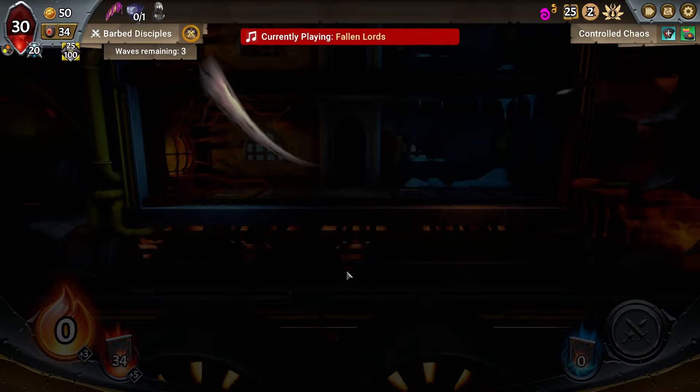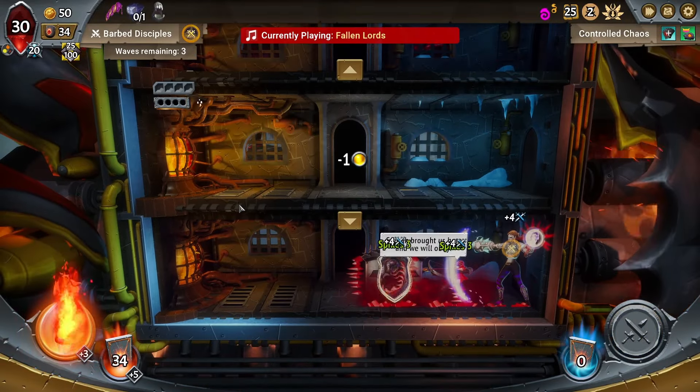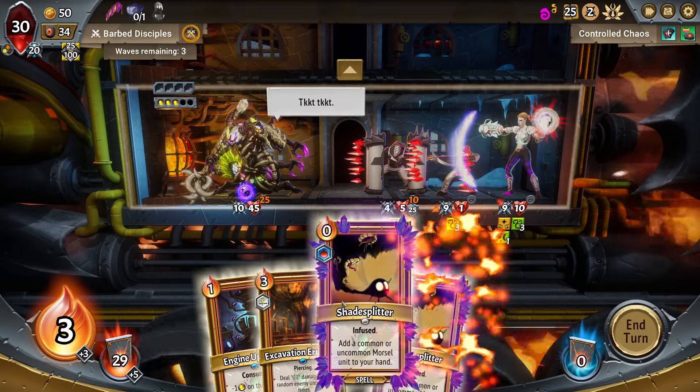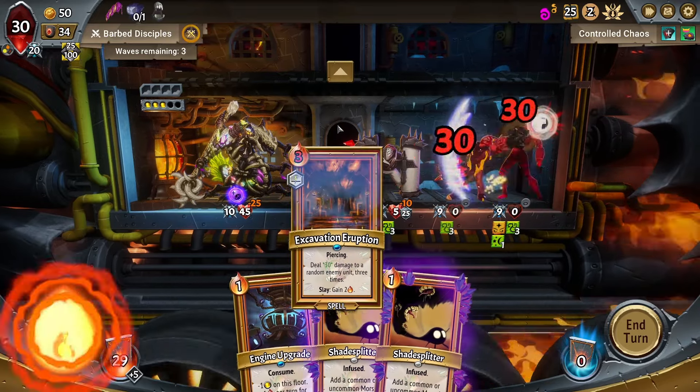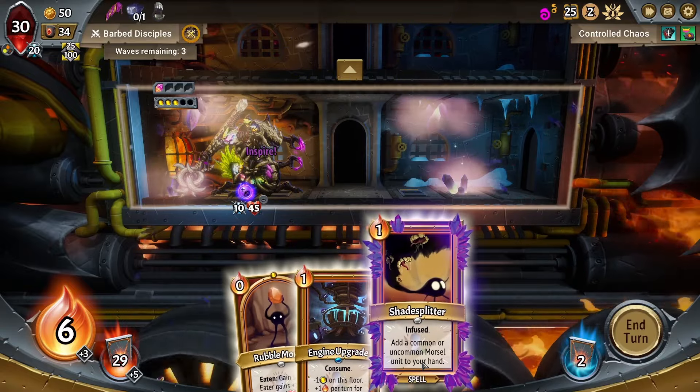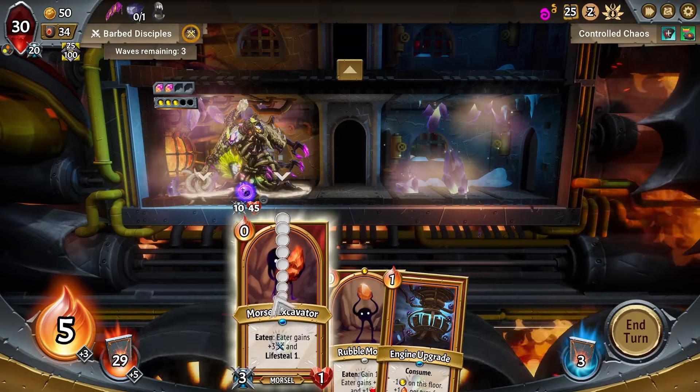Unit Draft is exactly what we're looking for — we want good Gorge triggers. With that, we'll be able to go very far. This is actually a really good start. We'll get some Lifesteal, some Energy, and the extra Draw. I don't care if you have a slightly smaller floor — most likely it's not gonna matter.